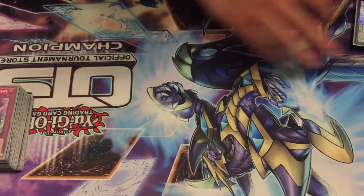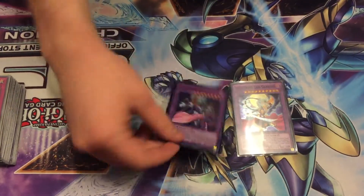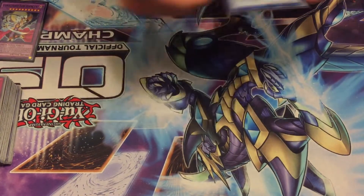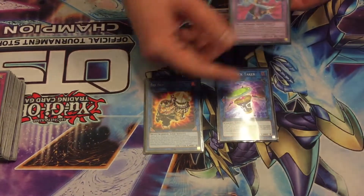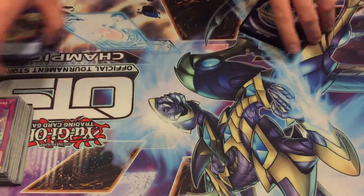Moving on to the extra deck. We played one Leo Dancer and one Panther — that's all I needed. Leo's just amazing, so you have to have access to it. For links, we played Salamangreat Almiraj and Underclock Taker. Almiraj is the one I go into most, and Underclock Taker is just to close out games — between them they're exactly 8,000 damage, so it closes games perfectly.